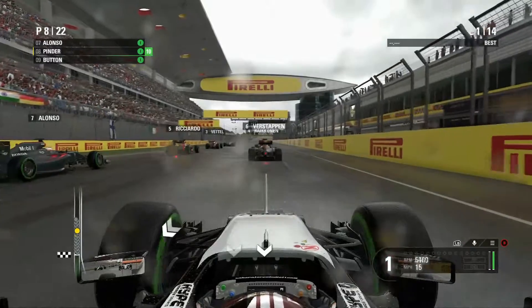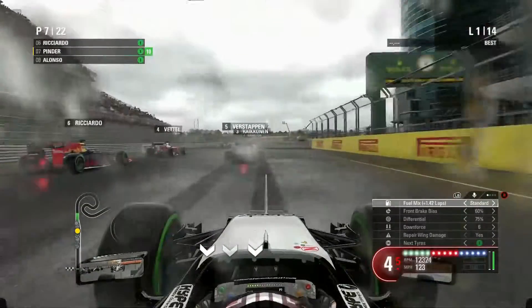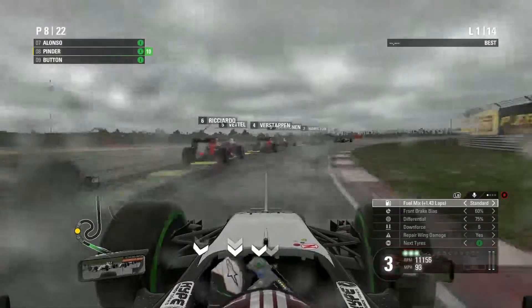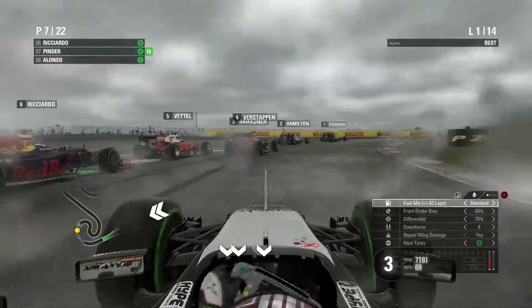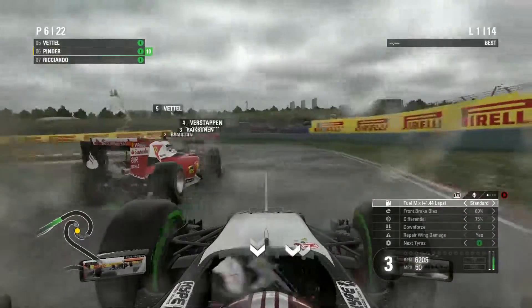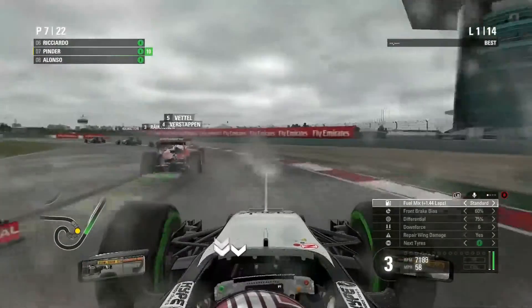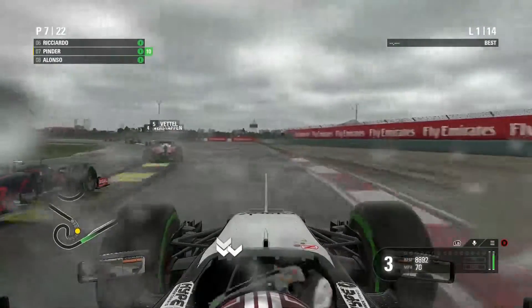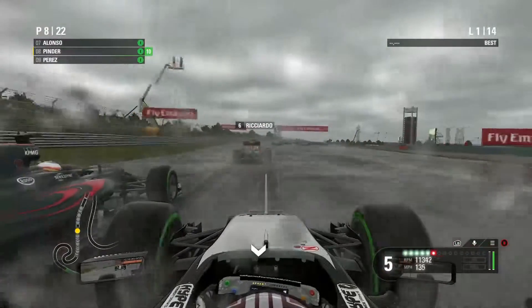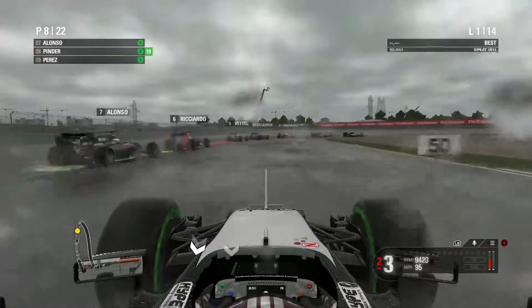And away we go for the start of this Chinese Grand Prix. I'm off to a good start, about to overtake Alonso on the inside. I can feel a little bit of a fishtail going on. Alonso's going to try and go around my outside, but I'm not going to let him have it. I'm going to edge past Ricciardo — see if I can get past. But now I'm on the outside for turn three. Ricciardo's taken P6. Now I've been compromised by Alonso. This wet race isn't going too well.